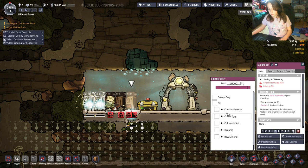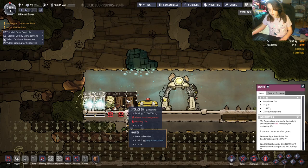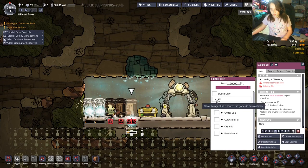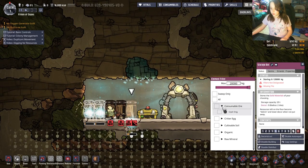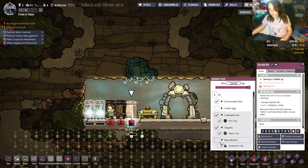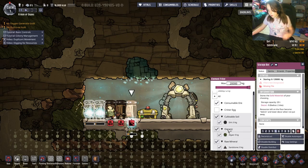Click on the storage bin and you can choose categories like critter eggs, consumable, flowers, cultivatable soil, organic, and raw materials. You'll have more options as you progress. For now just put in everything, but in organic I recommend not putting slime or clay because those have a lot of germs.